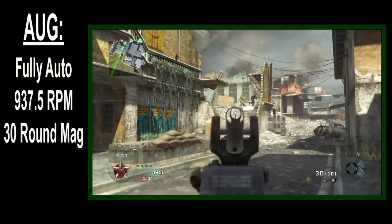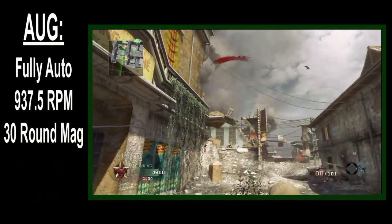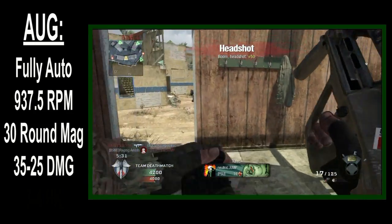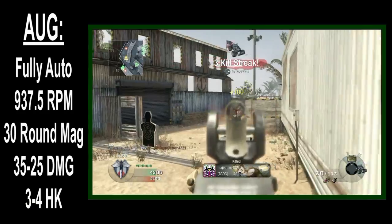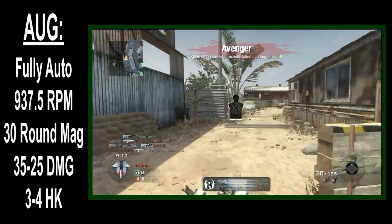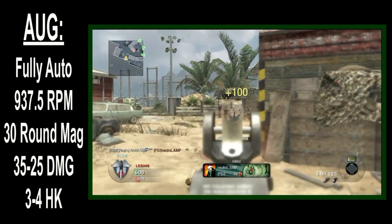Up front, the mag size comes in at 30 rounds, meaning extended mags isn't a mandate, but rather a luxury. The gun's damage is no slouch either. The rounds do 35 to 25 damage, meaning the AUG is a 3 to 4 hit kill. At first glance, 35 to 25 damage looks weak compared to most assault rifles, but the difference between 40 to 30 damage and 35 to 25 damage is laughable.